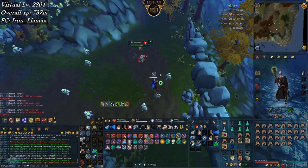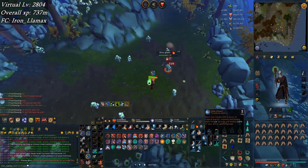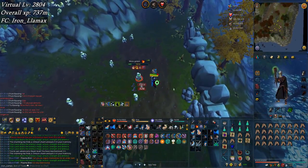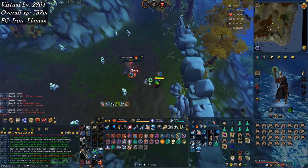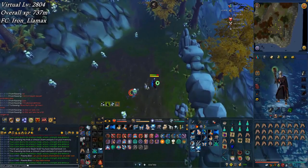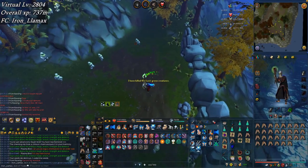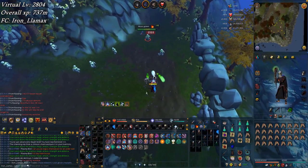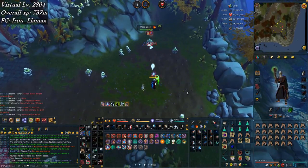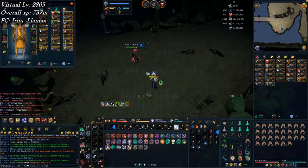Level 111 slayer — that's a nice pickup right there. Super dry on these gloves though. I think Overfletch has three pairs in like 330 KC. I've got 20 left on the task at 452 KC, and I'm pretty sure the drop rate is somewhere in the 200 to 300 range, so you could say I'm salty.